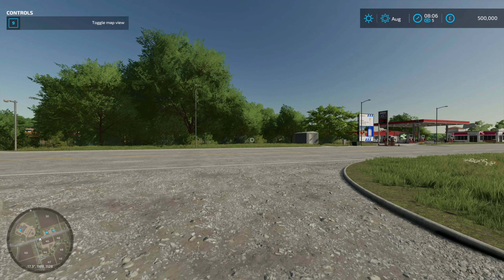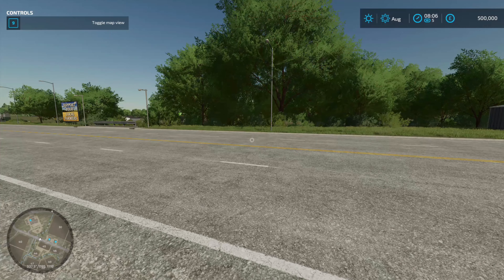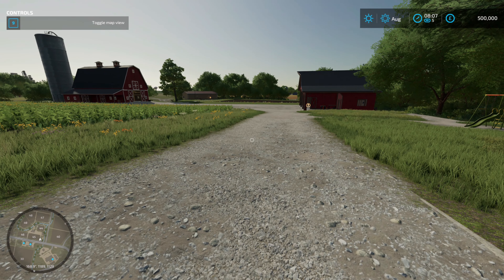This looks wonderful. So what we've got to do first is decide where our farm is going to be. I don't particularly want to be across from this gas station over here, so we're going to have a little look around the map and find somewhere that I want to put my farm.